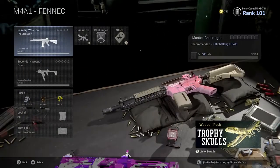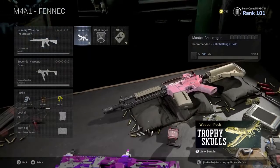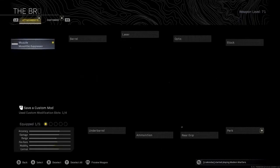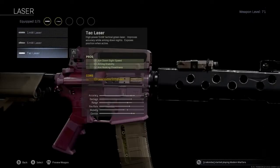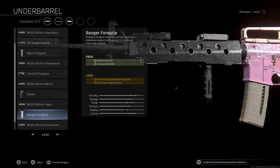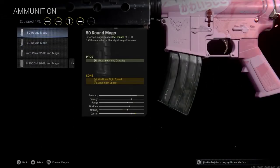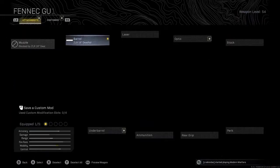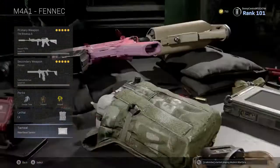My sixth loadout features arguably one of the best assault rifles in Warzone — the M4A1. On the M4A1 I use the Monolithic Suppressor, the Stock M16 Grenadier Barrel for long range performance with increased damage range, bullet velocity and recoil control, the Tac Laser for faster aim down sights and aiming stability, the Ranger Foregrip for increased recoil control, and the 50 round mag (60 for quads). As secondary I use the Fennec with Deadfall Barrel, Merc Foregrip, 40 round drum mag, Stippled Grip Tape and Sleight of Hand. Perks are Double Time, Overkill, Amped, with C4 and Heartbeat Sensor.